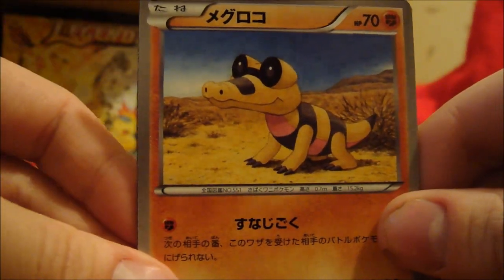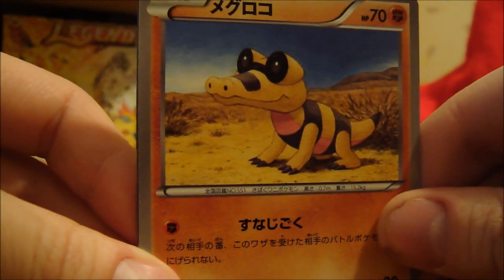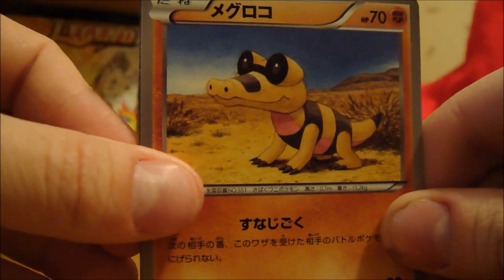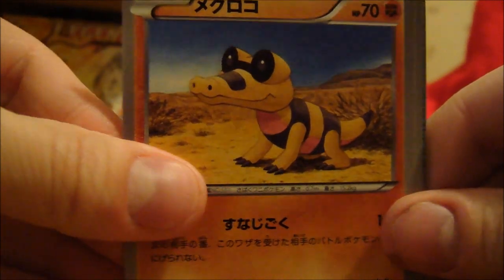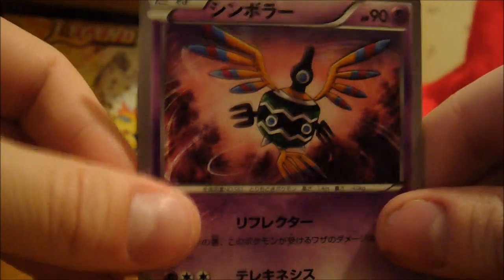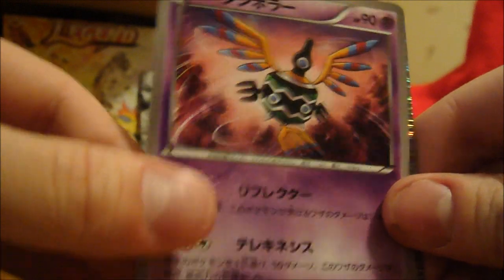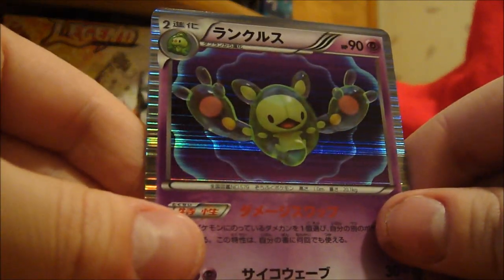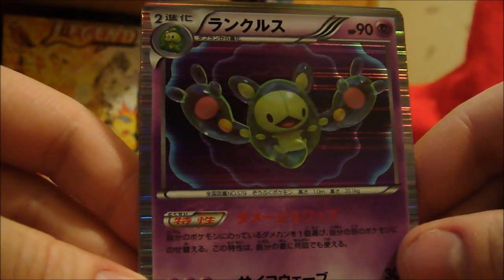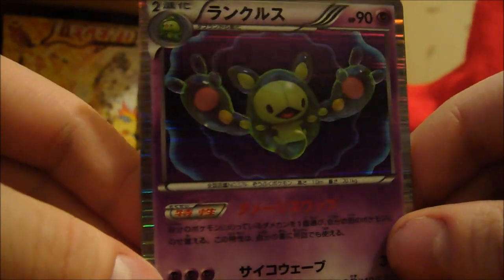Hey, I haven't had this one yet — it's like a sand alligator, I don't know, it's in the desert. Another one of those weird totem-like things, almost like a Zatu. And nice — some weird alien baby, I don't know what this is called, but it's just weird looking. Still holo though, that's cool.